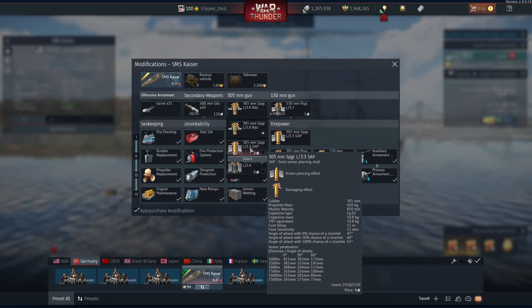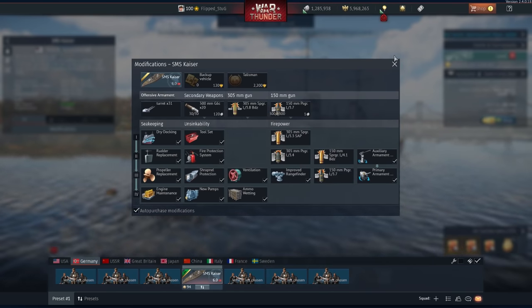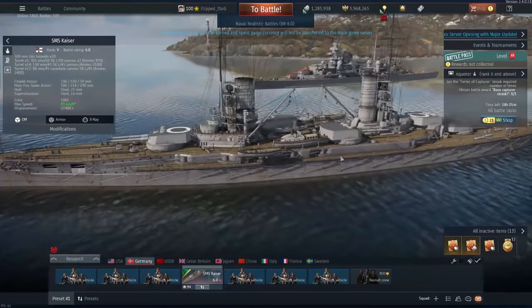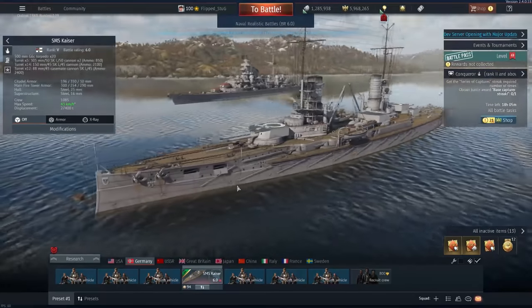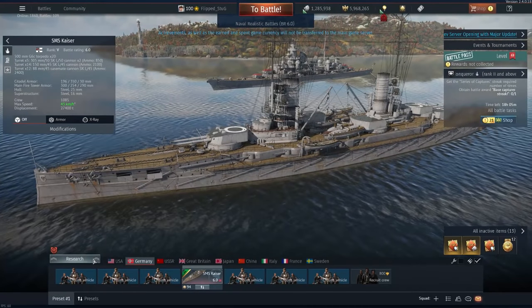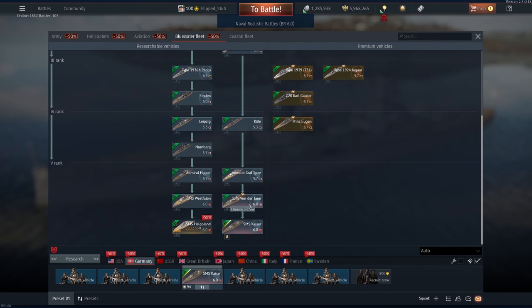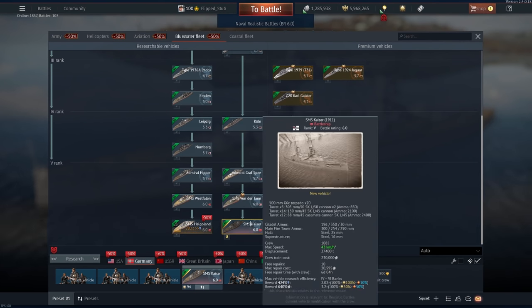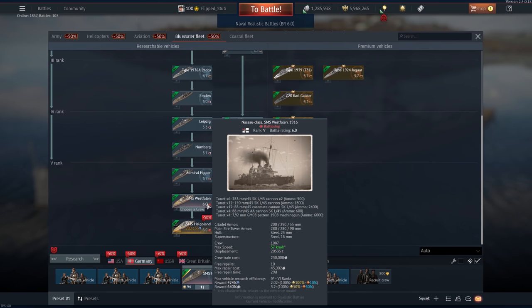Same shells — this shell is getting added to both, however it's a direct downgrade to the AP. Overall, it's going to be an alright addition to Germany. It's going to be good, however I wouldn't say this is going to be the best Dreadnought in the game. It also comes after Von Détain, so I would say this is probably the objectively correct line to grind at the moment, as Kaisa is better than Helgoland, and Von Détain is generally better than Vestfallen.